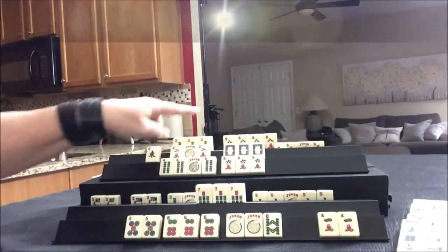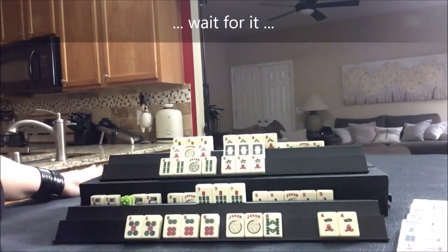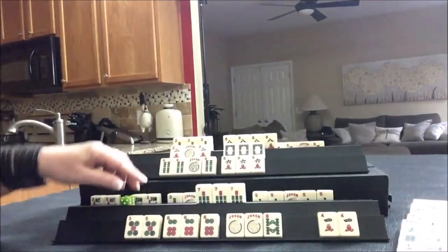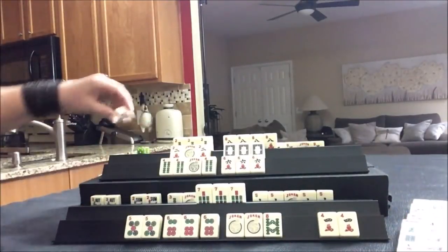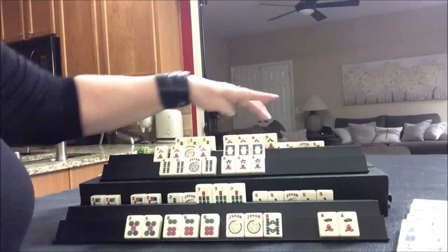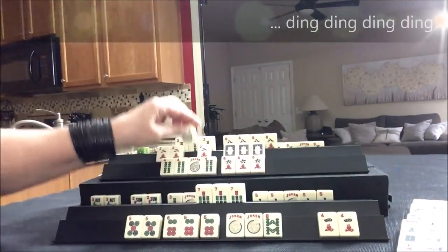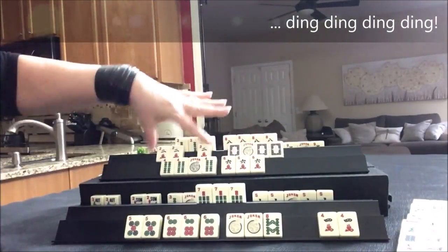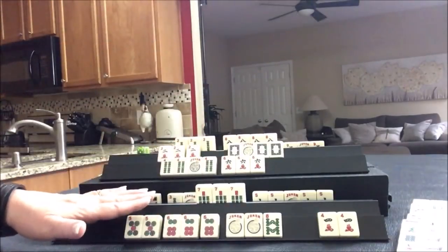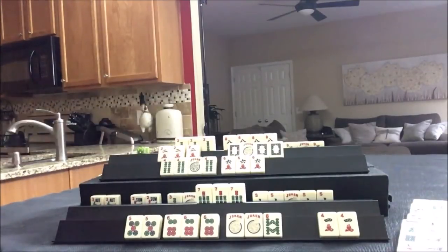We're just waiting on a double mahjong. East. North. We need a pung, kong, pung, kong. We need a white dragon or a two crack. Double mahjong. We got the double mahjong! This one was not quite ready. So they got double mahjong. I almost discarded that two crack.